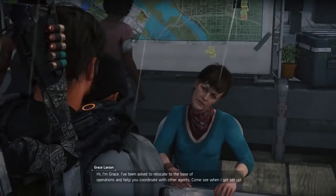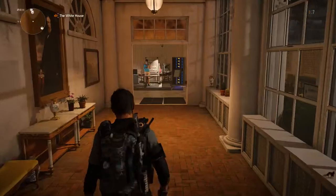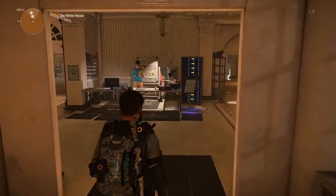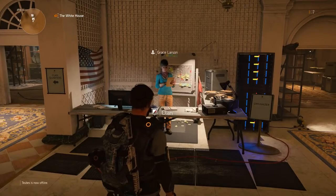After completing the third milestone in the theater settlement, you will have unlocked a new staff member, Grace Larsen. Grace is the officer of the clan hall. After recruiting her, return to the base of operations and walk towards the clan hall in the east wing.